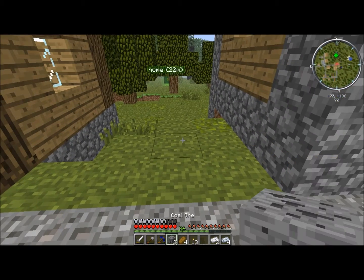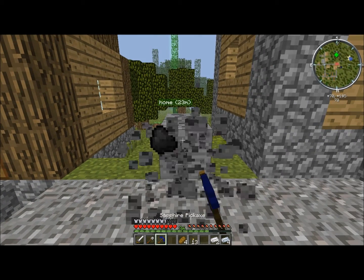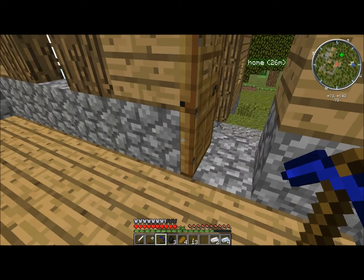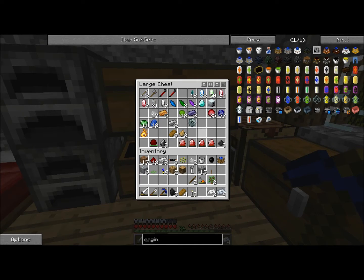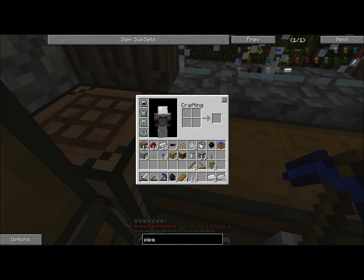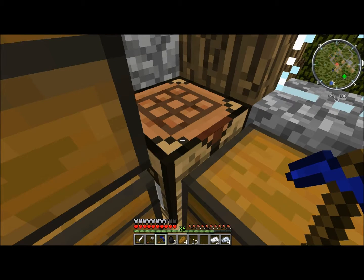I don't even know how I got three coal ore. Might as well plop this and get that going. Or maybe most likely I would need some kind of piping. How do I make a pipe? I don't even remember anymore, it's probably really simple. P-I-P-E. Cobblestone Transport Pipe — cobblestone glass. So it's super easy.